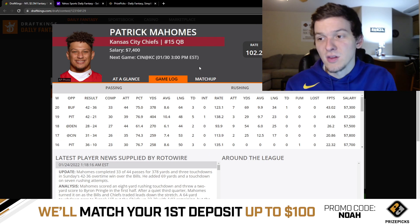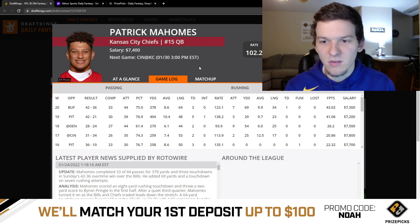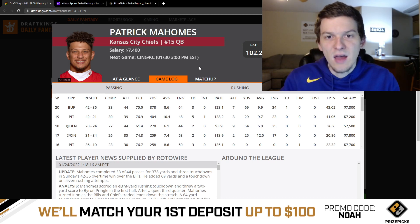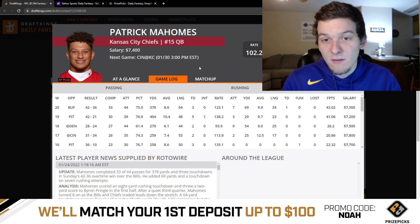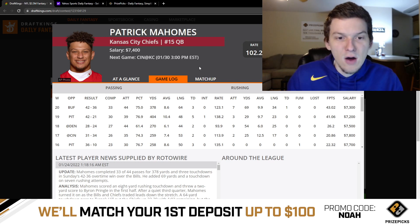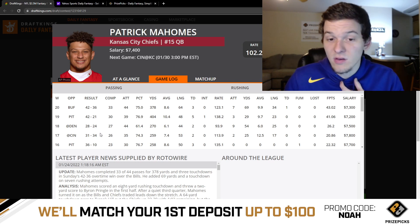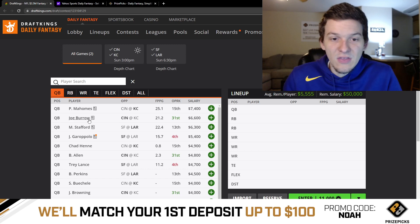In the playoffs so far, Mahomes has been amazing — 41 and 43 DK points, throwing the ball a ton and being really efficient, over 378 passing yards in two straight games. The Cincinnati-KC game has a 54.5 total, up from the opening of 50.5, so Vegas is expecting a lot of points. When these teams played in Week 17, the final score was 31-34. I think we could see a similar shootout on Sunday, and Mahomes is for sure my favorite quarterback.